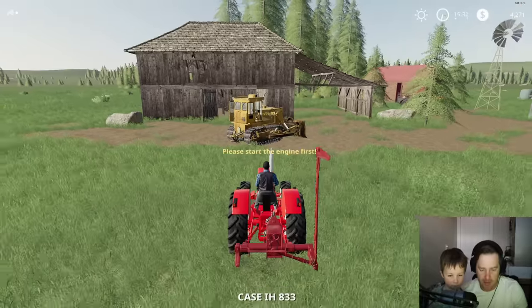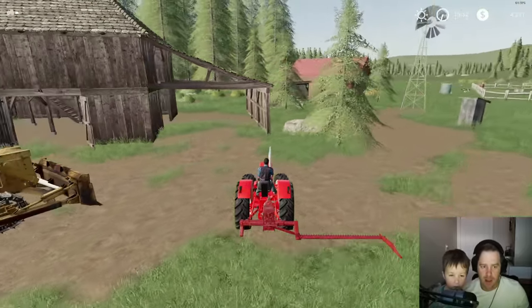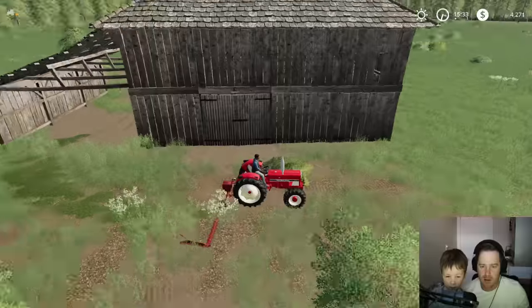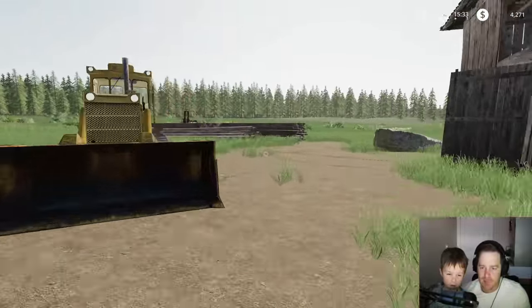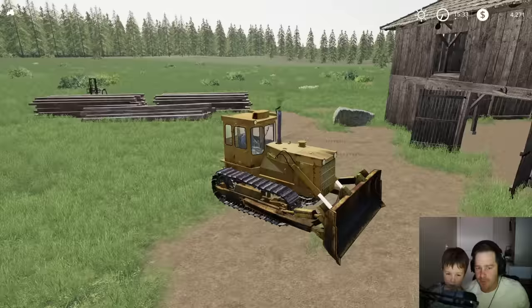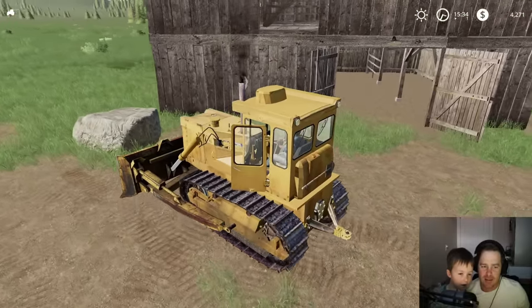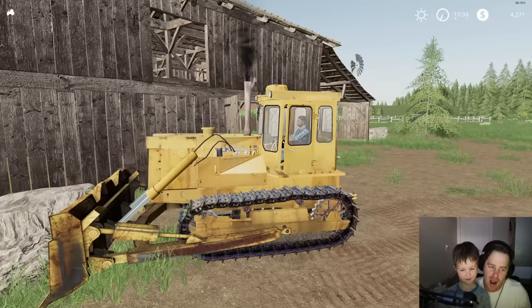We can also use this little international tractor — we've never really used it much. We can use it to trim some of the stuff back here. See that's all high back there? I'm trying to clean this up a little bit, make it look better. You think the dozer can move these rocks? Let's see if it can — if not, we'll have to rent an excavator and dig them out. It doesn't look very strong, it's pretty old. Come on, dozer! Look, it already lifted up the back — this thing's got no power, no juice.